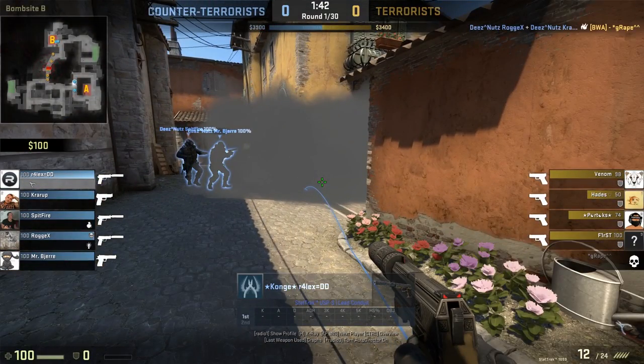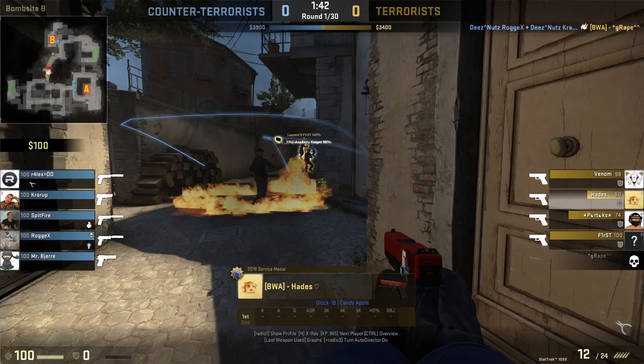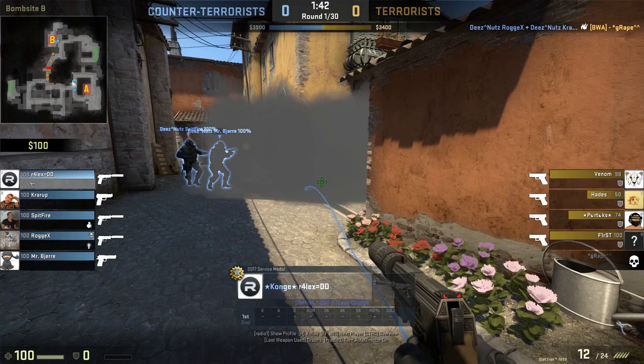There's a lot of things happening. We got this happening, we got this happening over here, and we got this smoke. My boy Raelix, no reason to throw that smoke. It was very strange. Even if he was trying to block off middle here at the start, it didn't make any sense. The terrorists aren't even going to get there that fast.